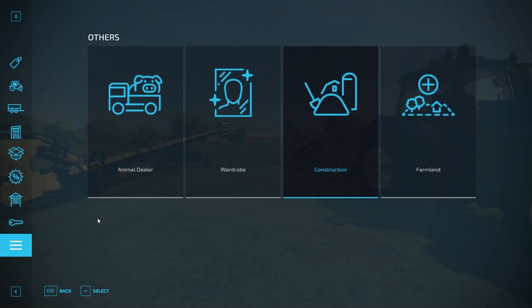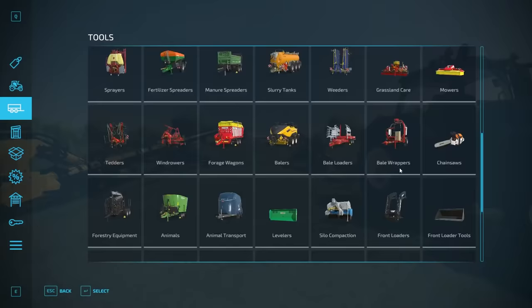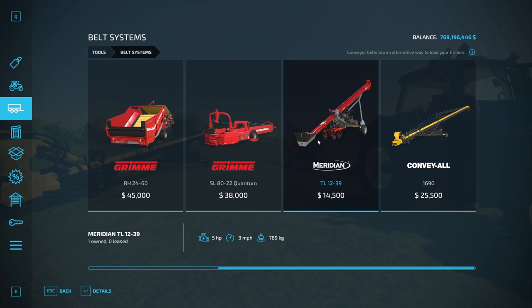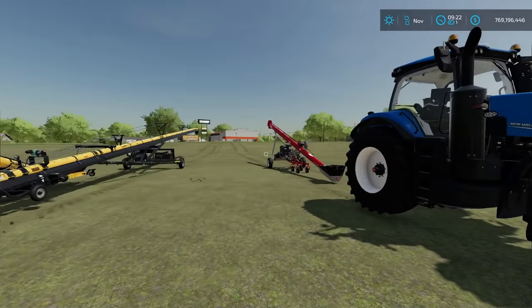Where do you get these conveyor belts? You buy them in the store. Go into the menu, scroll down to the very bottom to Belt Systems. You need the Meridian TL 1239, which is $14,500, and the ConveyAll at $25,500. You'll use one to take stuff out of the silo and the other to put stuff into the silo.